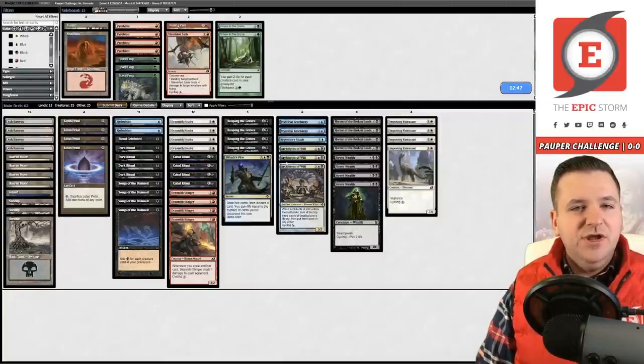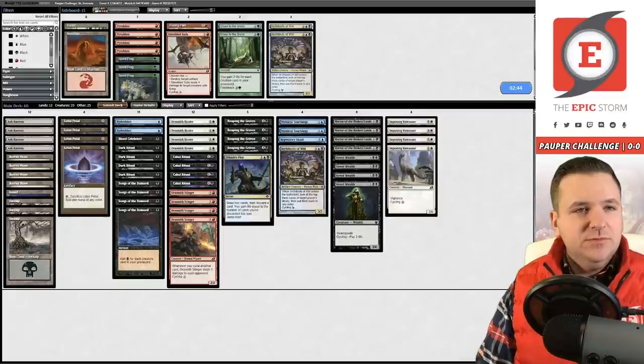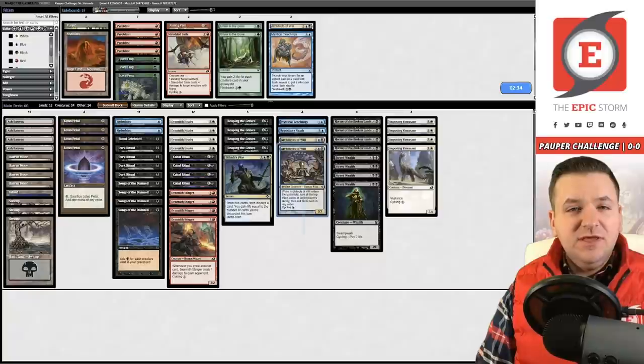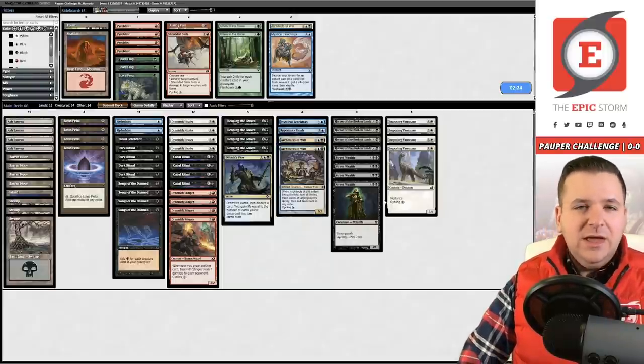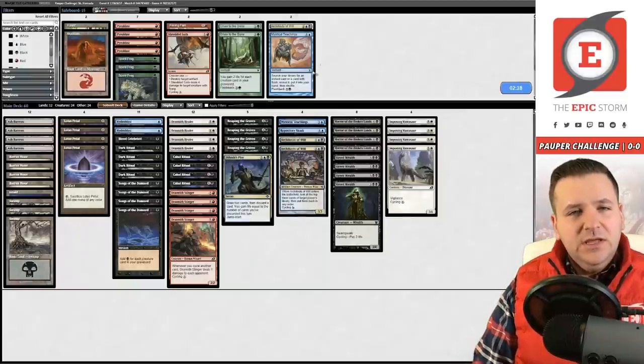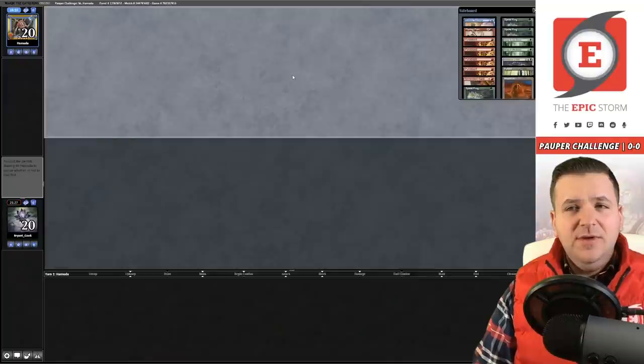I've boarded in two copies of Hydroblast to answer Atog — that's all we really need. I'm a little unsure whether to keep two Architects or board out Teachings, since we do need high threat density. In a speed-based matchup, I want the extra cycler. It's not that Teachings is bad — it's just that our opponent has to keep a pretty slow hand for Teachings to be good.